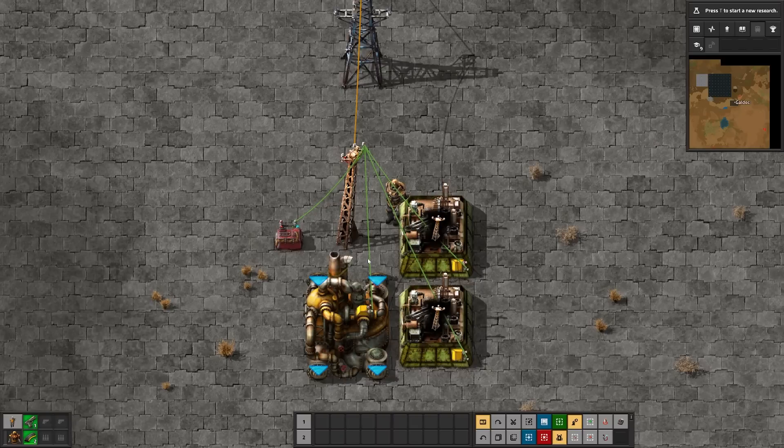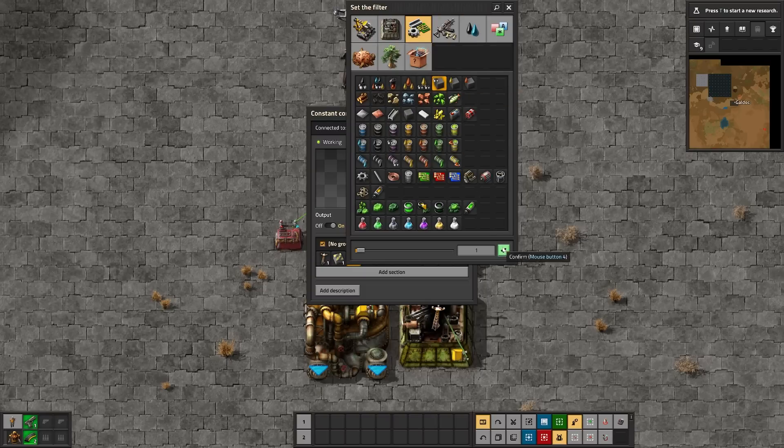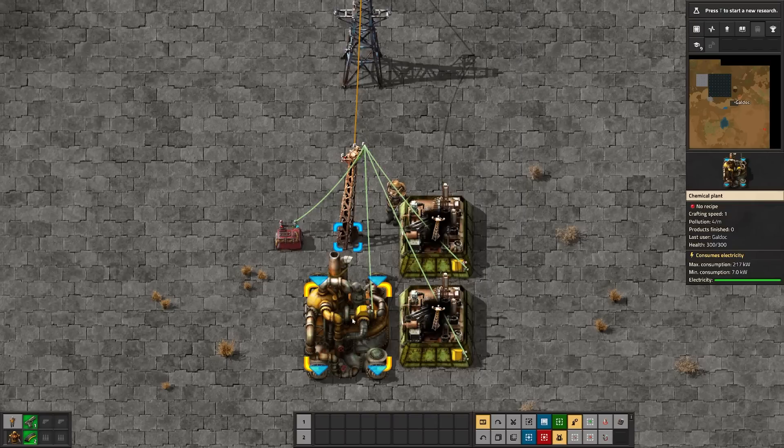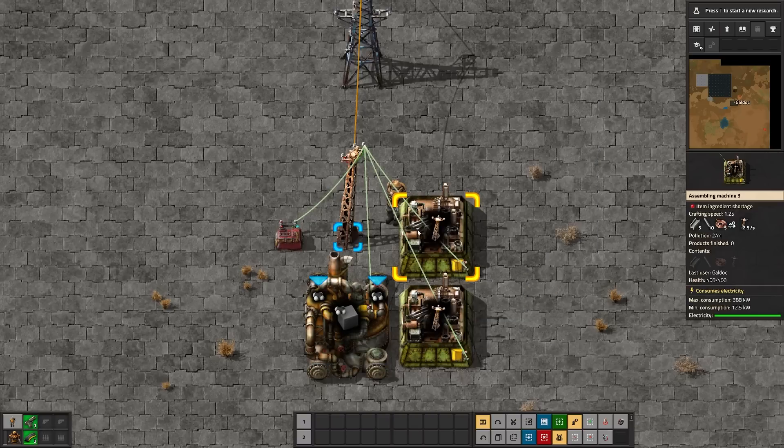If I have two recipes here, it'll still only use the first one to set the recipes - as you can see, both of them are the power pole. You can, however, set recipes on different types of assembling machines. So if I select a recipe the chemical plant can make it, and then tick Set Recipe for it, you'll notice it gets the recipe too.